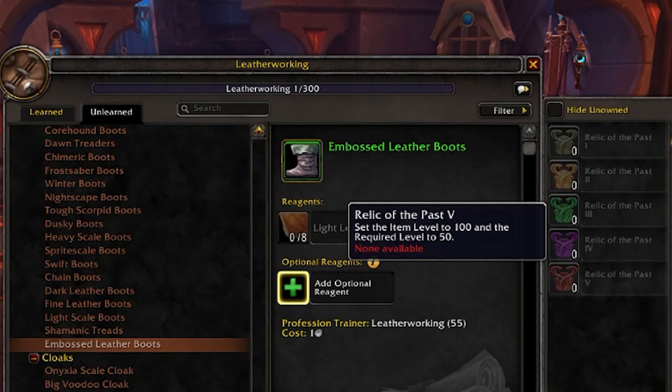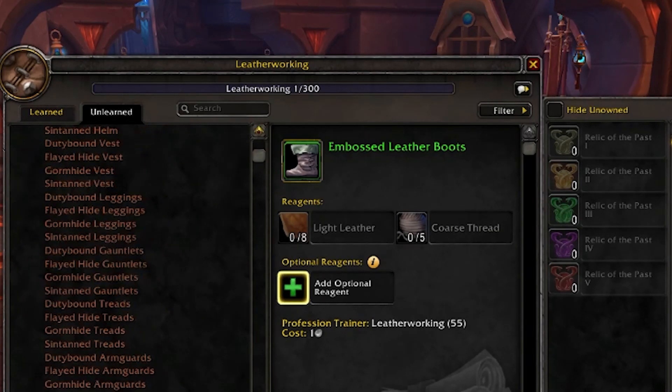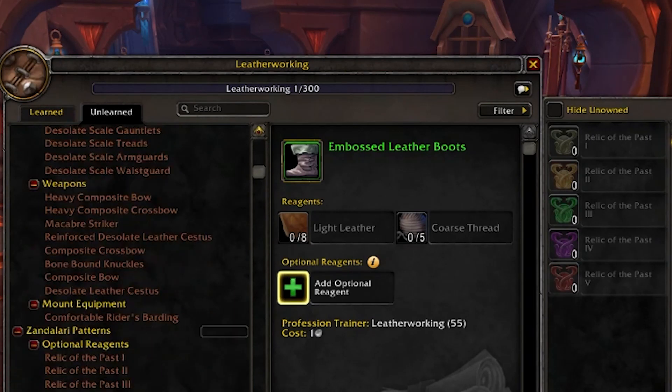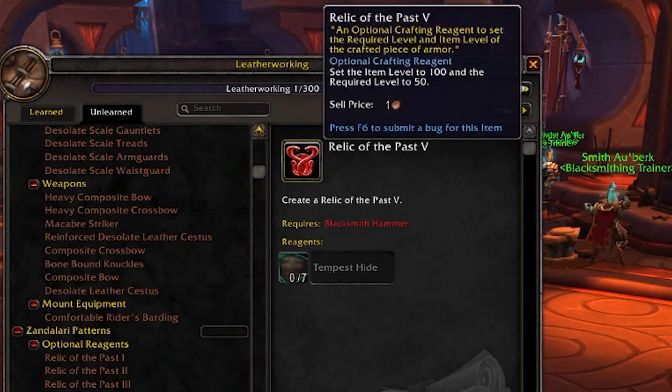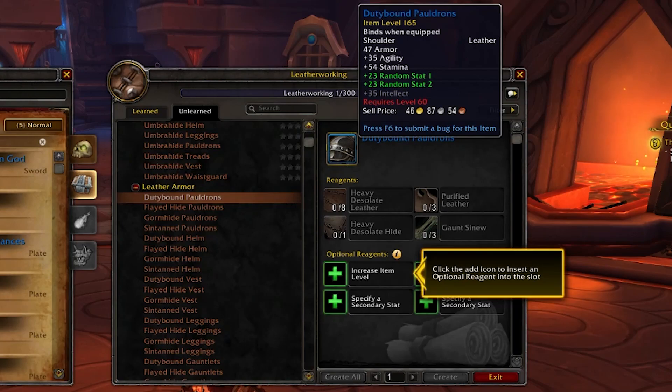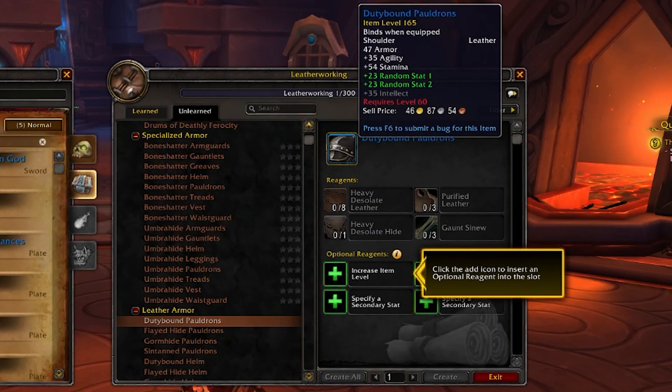So you can take these old profession recipes and bump them up into something feasible and usable for leveling right away. The Relic of the Past doesn't seem very difficult to make — it only takes seven Tempest Hide to bump an old item to something more appropriate. It's an interesting and kind of weird way to get old items caught up for faster leveling. The highest-level leather shoulders a leatherworker can make have an item level of 165.